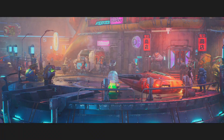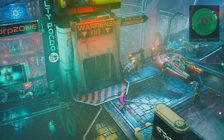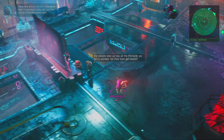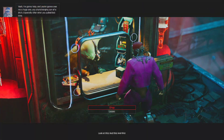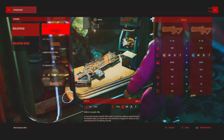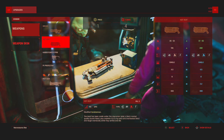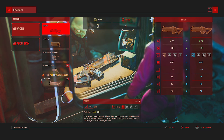Now we have the rain coming down, really amping up the cyberpunk vibes. Heading to the Onyx Void chapter. There's a weapon upgrade spot — let's pump up the Dread a little more. Mark four on the Dread, not sure what it caps out at.